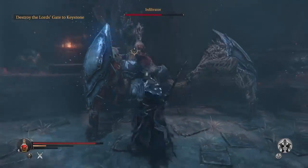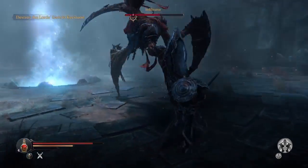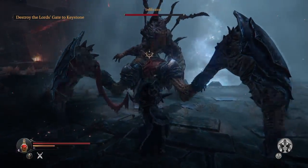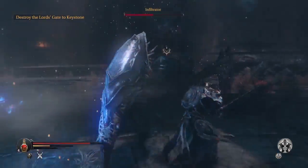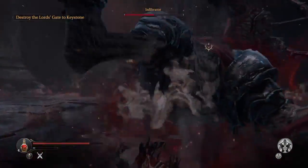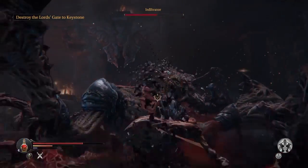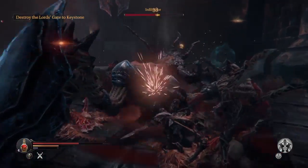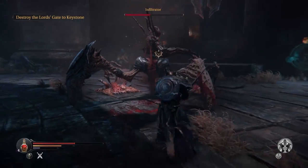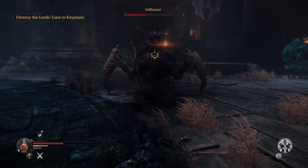You just saw him or her excrete some kind of bloody organic grenade. I think it's got something to do with setting traps and upping the health, regenerating health. I didn't really pay too much attention to them. Anytime they got into a situation like this, I counted it as the Infiltrator standing still for me to punish, essentially.